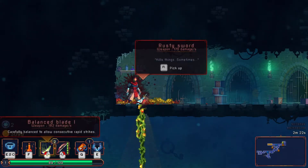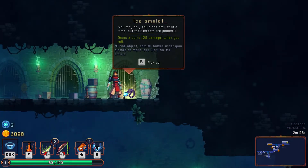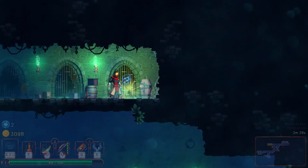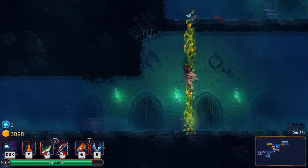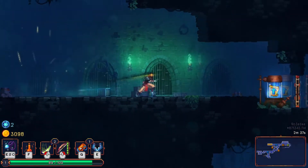Here's a much better sword, the balanced blade. It's not my favorite, but it's definitely better than that. It drops a bomb when you roll. I've never actually seen this amulet before. There is a cooldown — not sure what that cooldown is, but it's not that long.